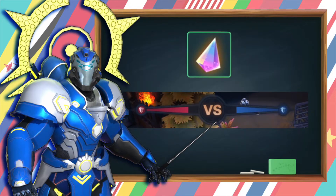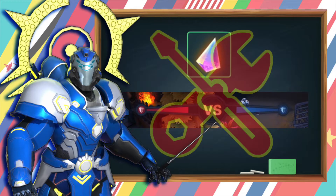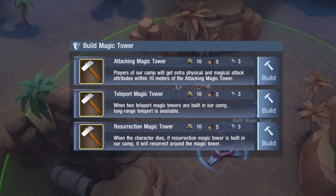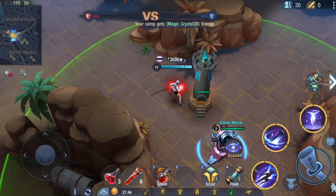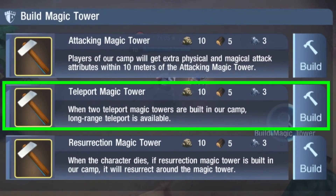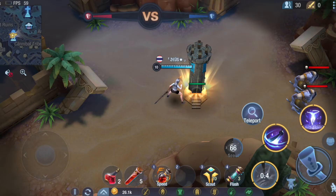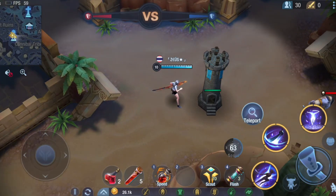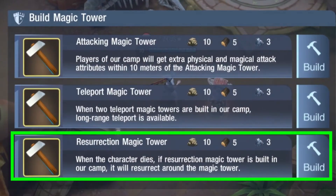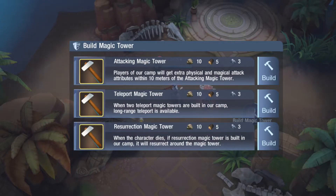The final item is the magic energy, which is used for filling the energy bar on the top. Unfortunately, this function is still underdeveloped. There are 3 kinds of towers in this mode. Firstly, the Attacking Tower — this tower will buff your attack damage within 10 meters. Secondly, the Teleport Tower — we need a line of towers to travel from point to point. The last one is the Resurrection Tower — if you die, you will respawn around the tower in 10 seconds.